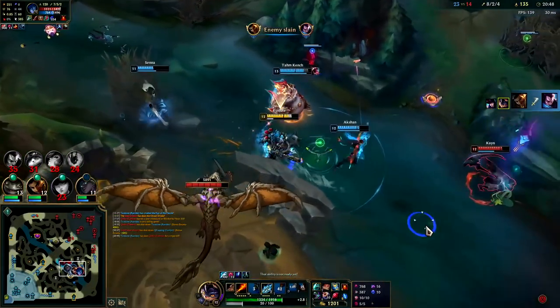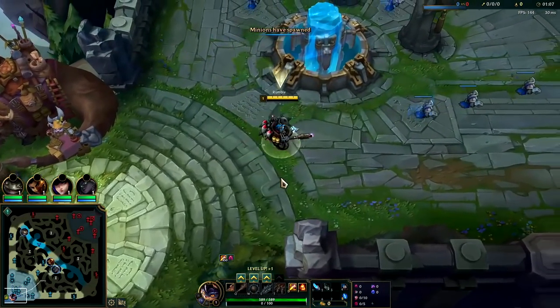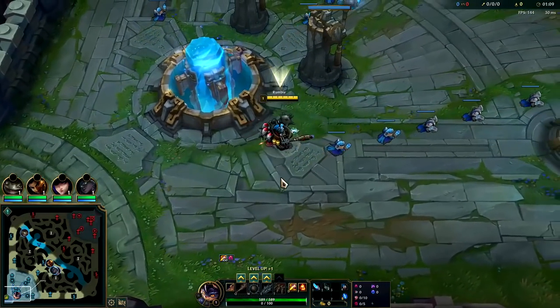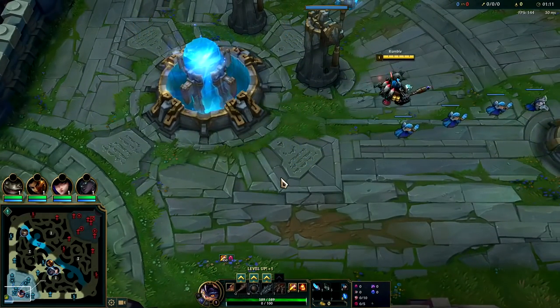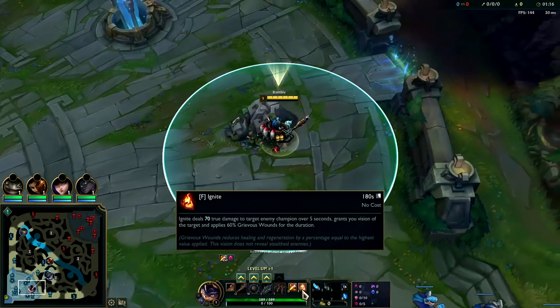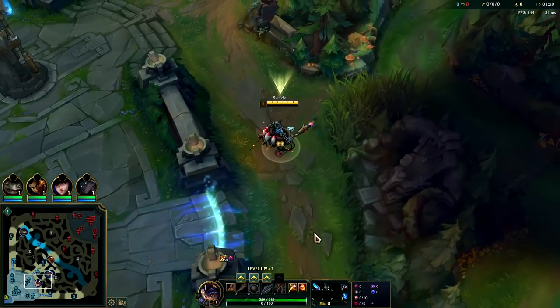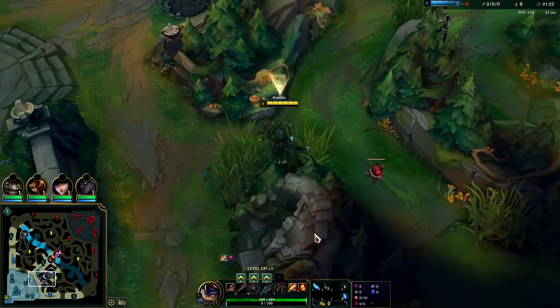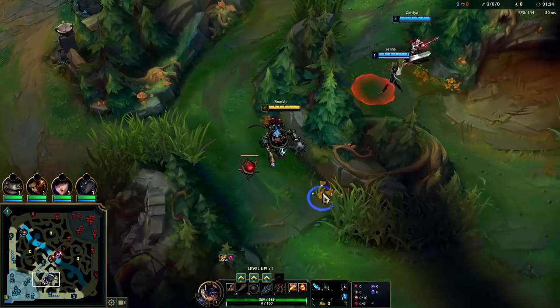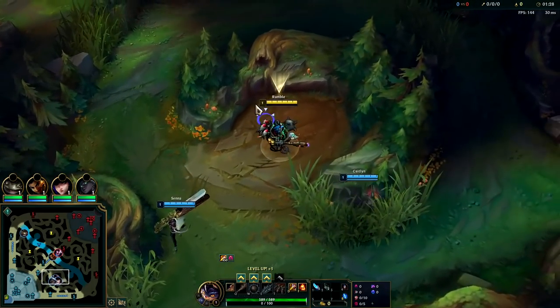Nimbus and Transcendence. The main thing you need to know on Rumble jungle is he is a massive level six power spiker. Pre-six, a lot of things can beat him, so if you want to be able to solo the enemy jungler you're going to need to take Ignite or Exhaust for your secondary summoner spell. If you still feel like you're going to lose those fights or they can cut you off, just take Flash and avoid fighting them altogether.